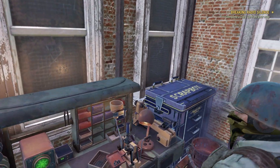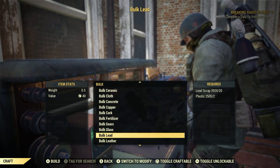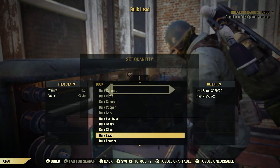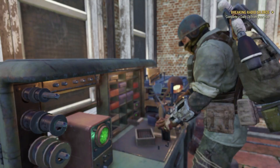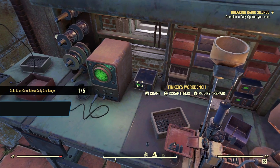Let's go ahead and craft. Go down to bulk, go down here to bulk lead. As long as you have 20 lead scrap and 2 plastic in your stash or scrap box, this method will work for you. Let's bulk just one — that's all we need. Now let's scrap the bulk lead we just crafted. Done. Scrap junk to produce lead, 10 for 10. Easy.